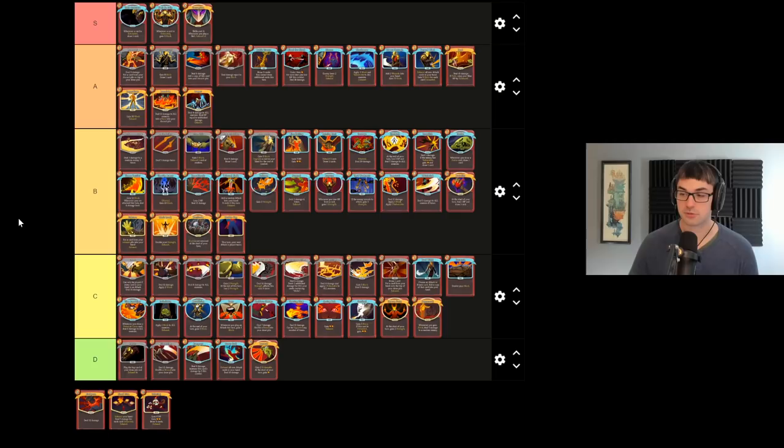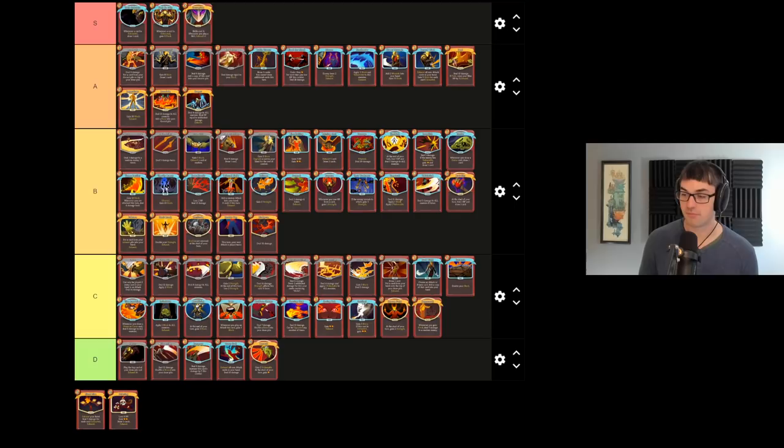Bludgeon is big, dumb damage — I really like it. In the early game especially, Bludgeon is perfectly valued at 42 damage upgraded to kill almost anything in Act 1. It perfectly donks a Jaw Worm, perfectly donks one of the three Sentries enemies, perfectly donks Slimes. Very good against the Slime boss. Gets less and less relevant the later you are in the game, but if you can make it free or you just have a lot of energy to spend, then it can be a pretty good way to deal damage.